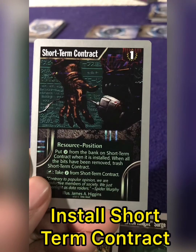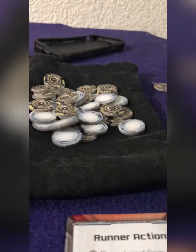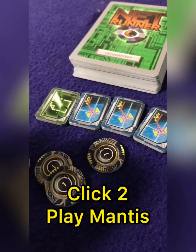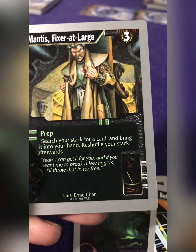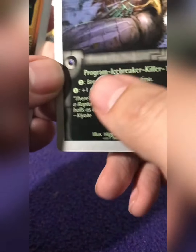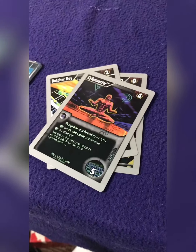For my first action, or click, I'm going to play this short-term contract card in order to gain a bunch of money. I'll pay my one credit to the bank and place the card out in my rig area, placing the extra money on top of it. For my second click, I'm going to play Mantis Fixer-at-Large, paying three credits to the bank and activating his ability. This ability is super useful, enabling me to search my deck for one card. I'm going to grab Raptor — a one-cost icebreaker that will let me deal with some of the hardest securities the corporation throws out. It goes right into my hand, and then I'll shuffle up my stack.